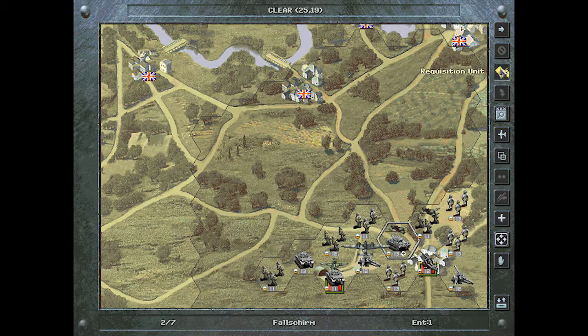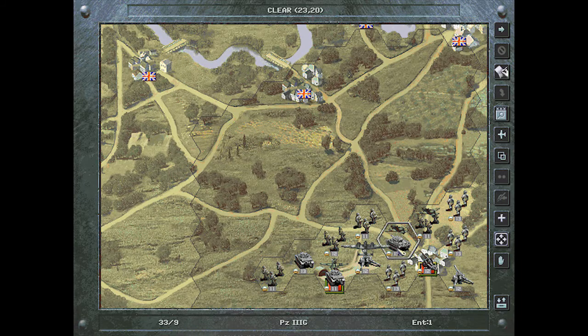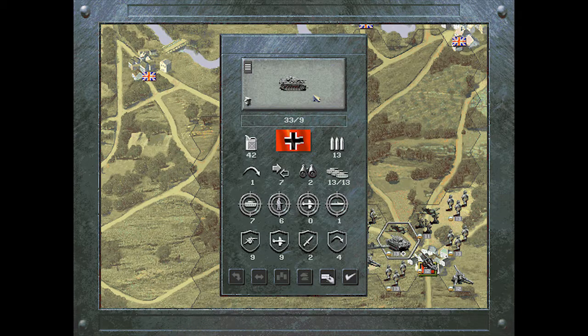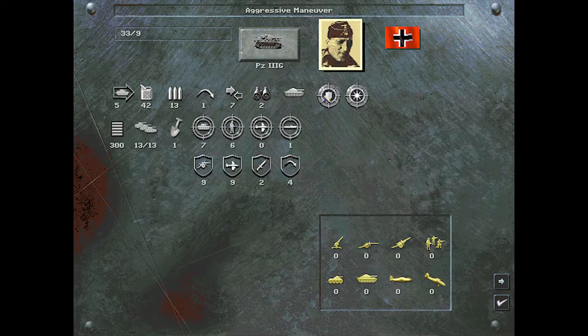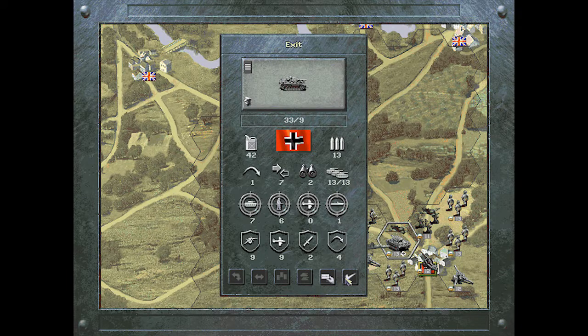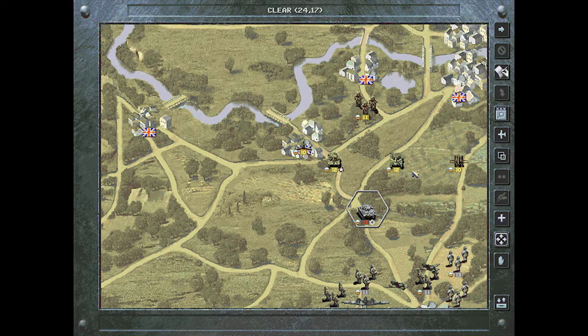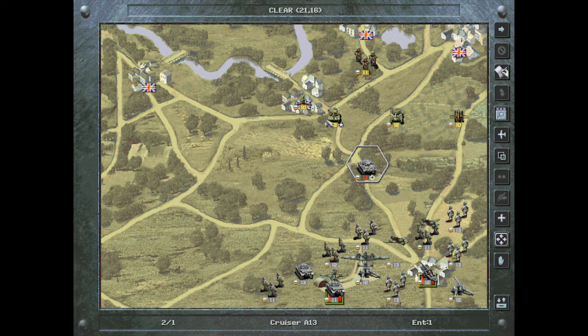Let's see how much prestige we have — 50. We have one leader. The tank has a Reconnaissance trait, so it can view one more hex than usual — three hexes. That's a pretty good tank to start the mission. We can basically view everything in the near vicinity. The allied tank is an A13, pretty good against armor and hard targets, very aggressive.